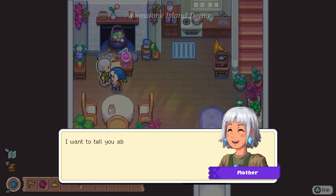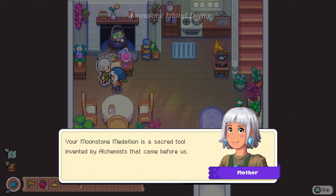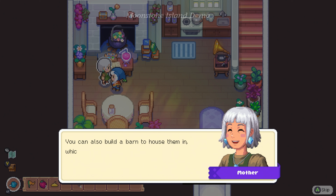Nom nom nom nom nom nom — delicious! That's better. Now that your dad's done with you, I want to tell you about the medallion he gave you. He literally said it was your medallion. Your moonstone medallion is a sacred tool invented by alchemists that came before us. Within it lies a pocket dimension that can house up to three spirits. The spirits you keep in this medallion will come to your aid should you need help. You can also build a barn to house them in, which I think is a lot cozier.